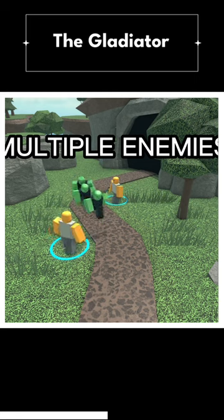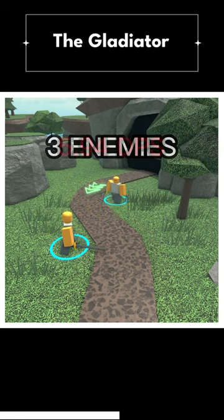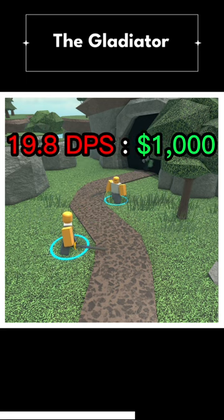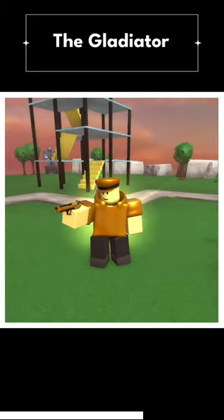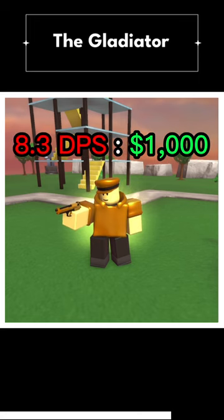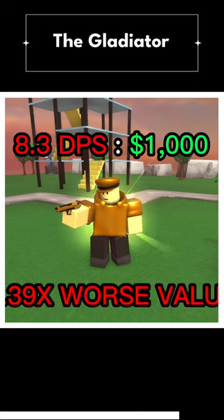We still have to account for the fact it can hit multiple enemies at once. Assuming the Gladiator hits 3 enemies on average, that gives it a DPS of 5.94, or a DPS cost ratio of 19.8 DPS per 1k spent. For comparison, the Golden Scout, which is often considered one of the best early game towers in the game, has a DPS cost ratio of 8.3 DPS per 1k spent — 2.39 times worse value.